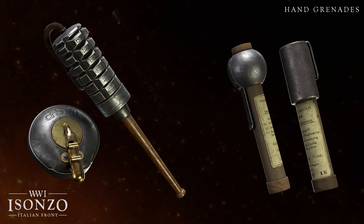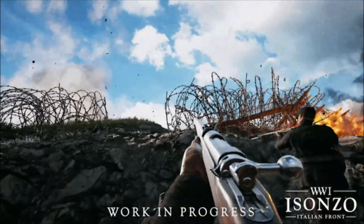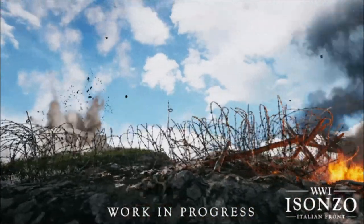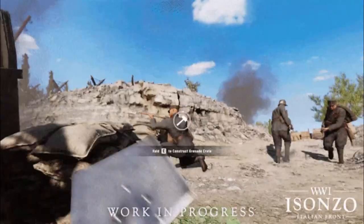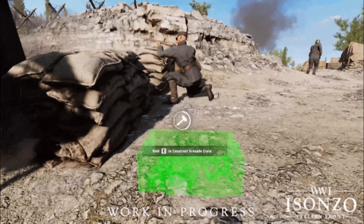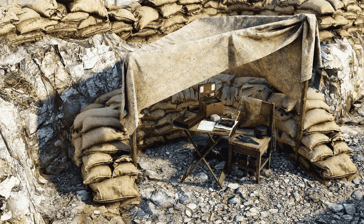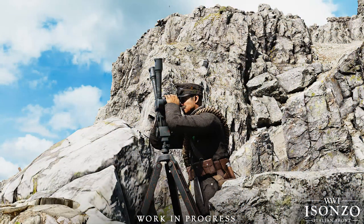Finally, we've got lots of details on the standard throwable grenades. The one on the left is an Italian Frag, and the ones on the right are an Austro-Hungarian High Explosive and Frag Grenade. The distinction between the two makes me wonder about the difference in use and effectiveness of each grenade and its blast radius, depending on whether it kills with concussive force or shrapnel. You can also apparently construct grenade boxes to allow teammates to resupply and keep that explosive momentum — another example of how Isonzo's environment will be much more player-controlled, with the construction and deconstruction of various utility nodes.